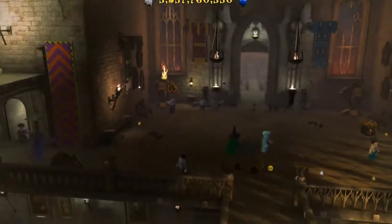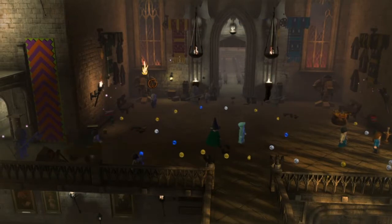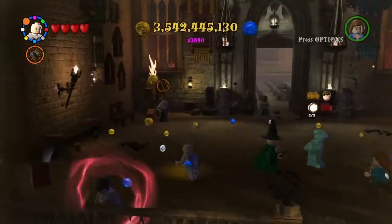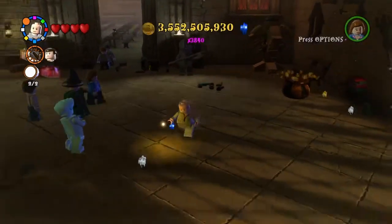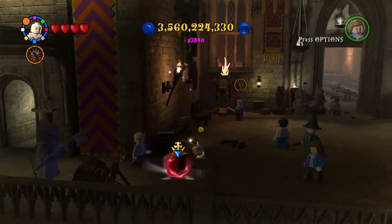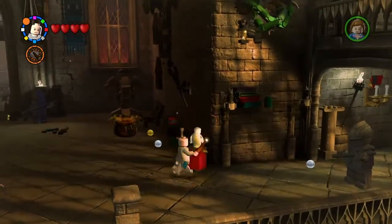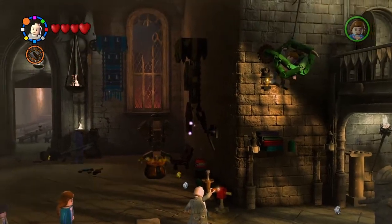And here we are - let's go up here and build up this little car. Over and there's the red brick, awesome. So now let's just follow this little stud trail so that we can get a lot of studs. And then where is the little owl? Right over here.